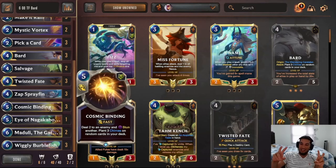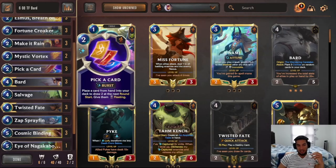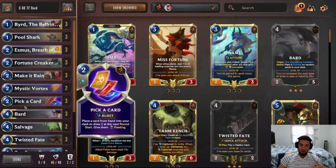We even play Cosmic Binding, which technically does add chimes to the deck, but really it's more there to protect ourselves against Throlls or any opponent's units that want to attack. So it's more of a stun/control package than a chime support. From Bilgewater, we have Pool Shark, Croker, Pick a Card, Salvage, Twisted Fate himself, Sap herself, and Eye of Nagakaboros — all cards that can draw us other cards, enabling chimes to trigger more often and making our units bigger and harder for the opponent to deal with.